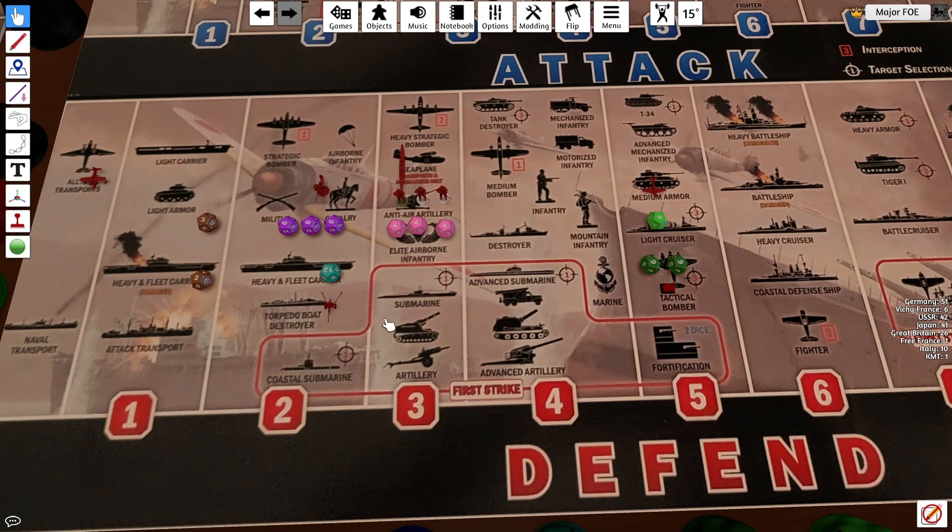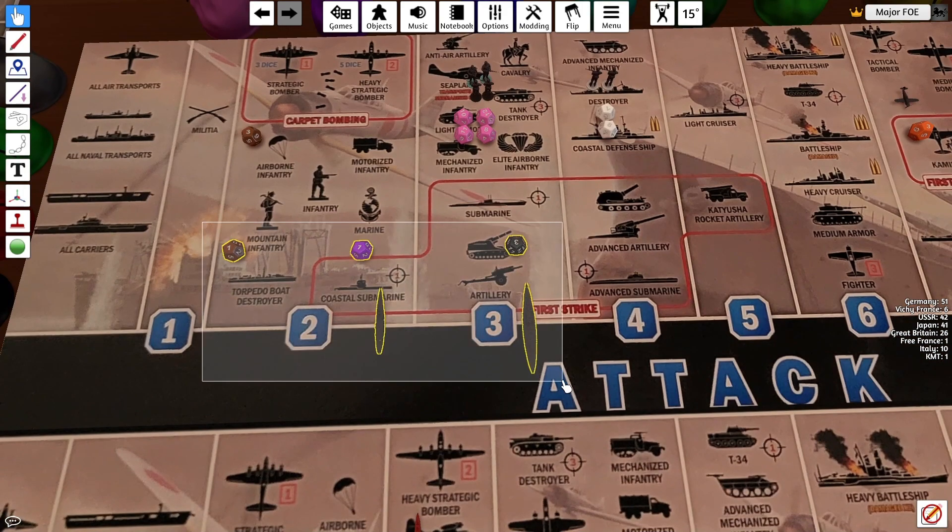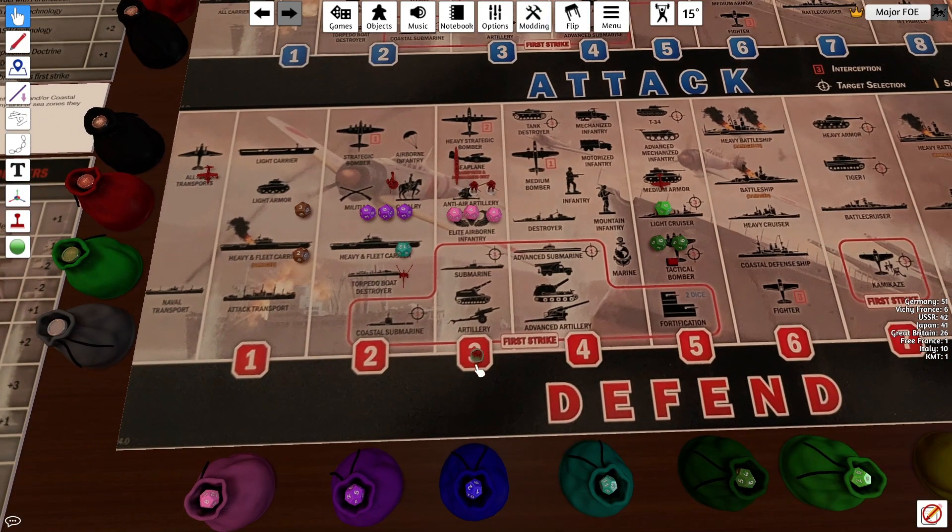So that is round 1 on their end. Battleship and battle cruiser looking for a 3 and a 2 respectively — no way, two hits. That couldn't have gone better. He said he wanted to lose the artillery, but that is a different first strike because it's round 2. I think he would want the militia — I'll roll both dice — but I think he would take an airborne instead of the artillery so he can get that first strike.